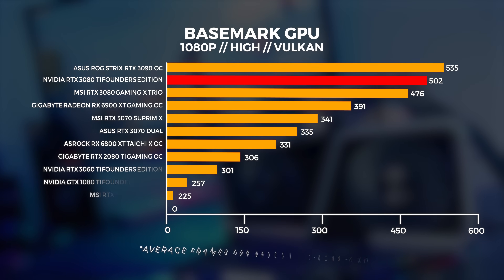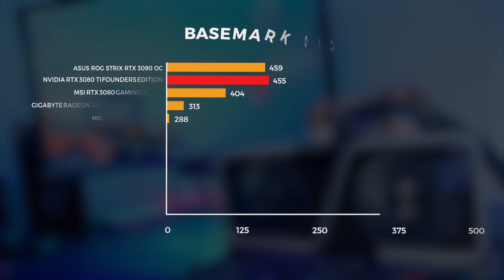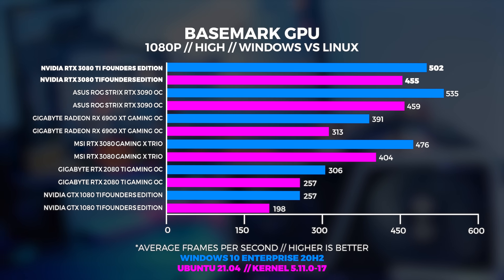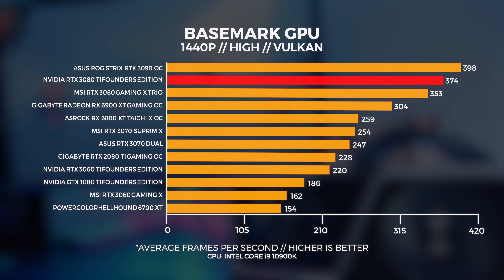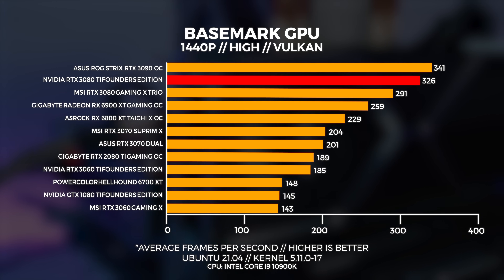Next up is Basemark GPU, which gives us a great indication of Vulkan performance in both Windows and Linux. At 1080p in Windows, the 3080 Ti cracks that 500 fps barrier that we just couldn't get out of the 3080. In Linux at 1080p, the 3080 Ti is only about four frames slower than the 3090. At 1440p in Windows, the 3080 Ti sits right in the middle of the 3080 and the 3090 — and the same result is echoed in Linux as well. This is what you'll find with most benchmarks with this GPU; I suspect it's going to be the same.